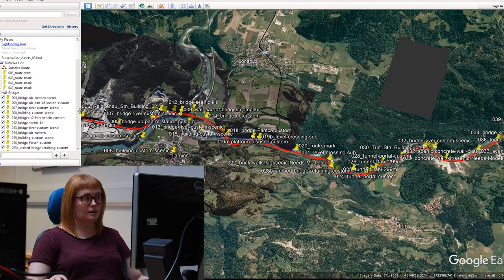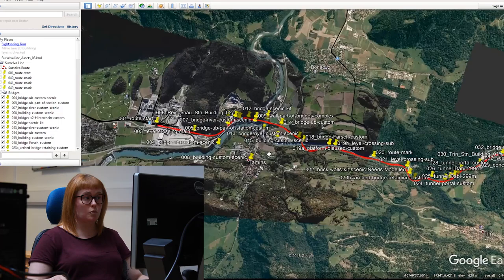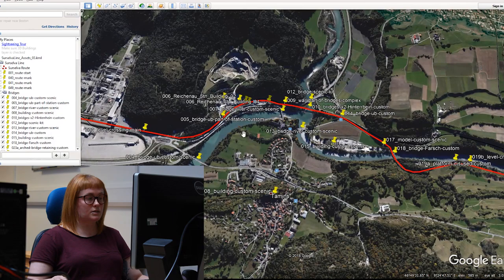Once we have this list it is then passed over to the art team so they have a list of everything that we'll require in order to build the route. At that point there's usually a bit of back and forth with the art team as to exactly what we need, but I can get into specifics with each asset and what we require in order for it to fit well within the route.